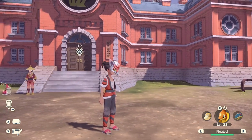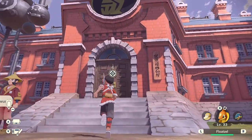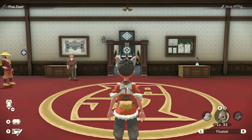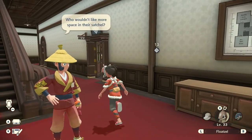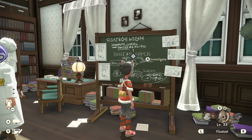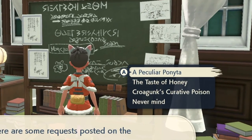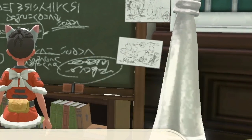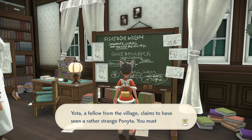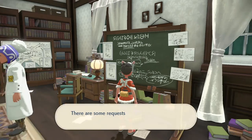In order to get the shiny Ponyta quest started, you're going to have to head into the Galaxy building in Jubilife City. Once you're in the building, go and talk to the board behind the professor to get yourself a list of side quests. Talking to the board, right on top you're going to see a side quest that says 'A Particular Ponyta.' Click this — it gives you some dialogue — and then you get quest 19, A Particular Ponyta.